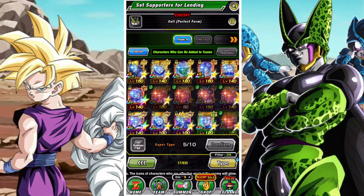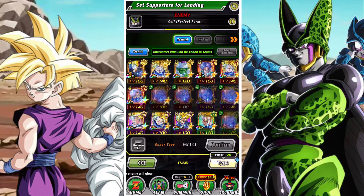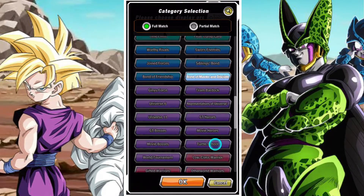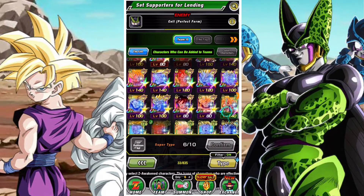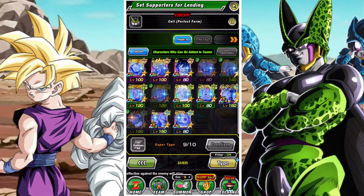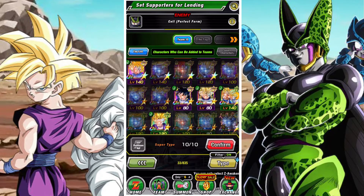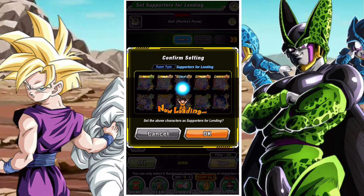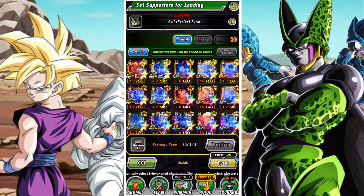You want to set up good supports because it does help your friends out. Then on the extreme side, you're going to be focusing mainly on Android 17 and 18 units from the Cell Saga. That excludes Android 17 and 18 future, although if you are running out of units you can throw those in as well — their links are still pretty decent with the selection.